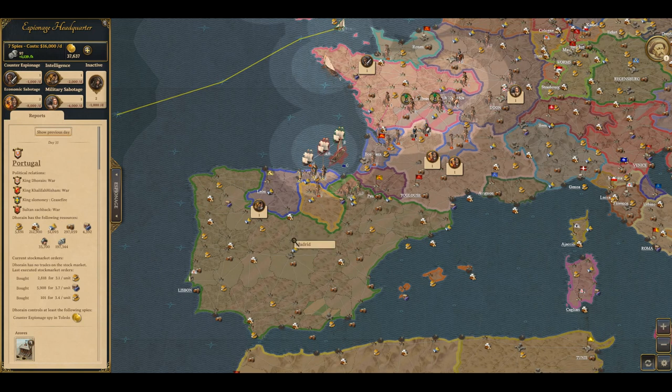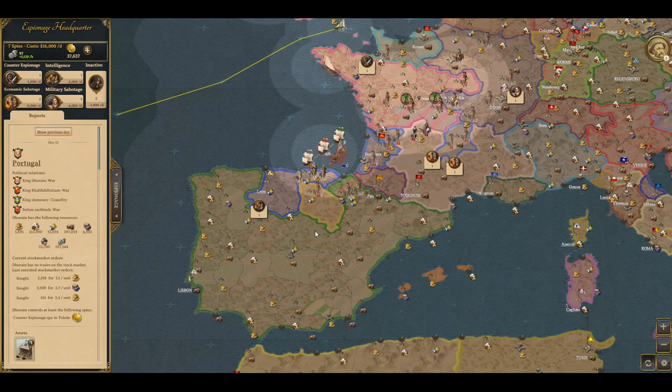So if I wanted to set a spy in Portugal, I would click on a province. This will show you the province name, the kingdom, and any known province details.